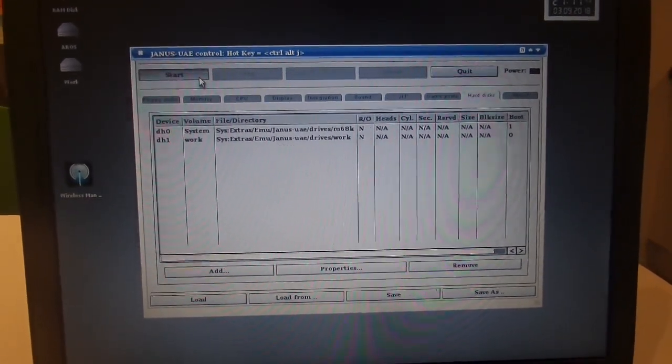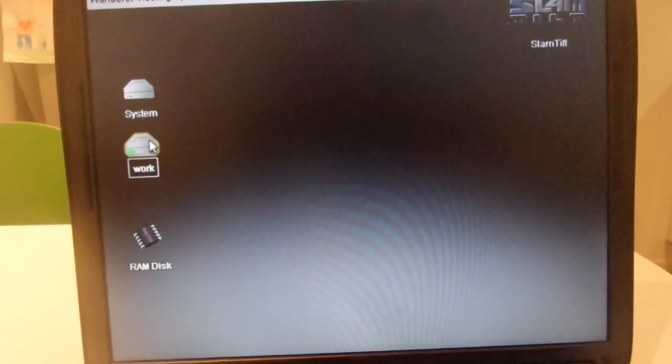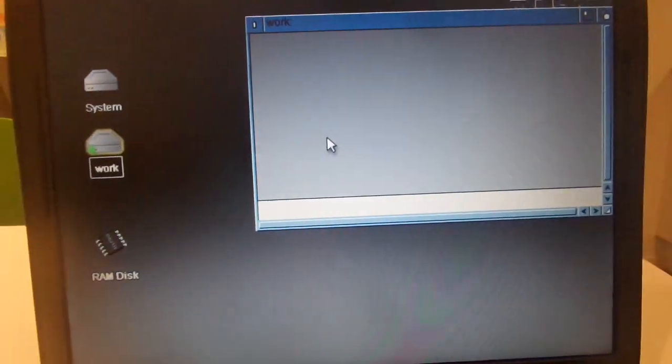This setup is ready for you — of course without any games, which you have to find yourself. VHD load is already set up, but you also need to find out how to install the games you want to try. Most games are just auto-configured; you don't really have to do any configuration. Just leave it as it is — that's the best.